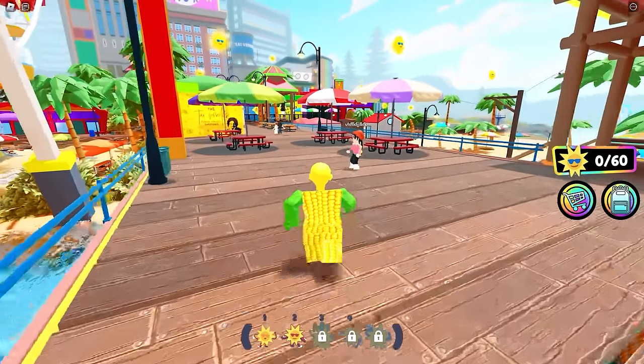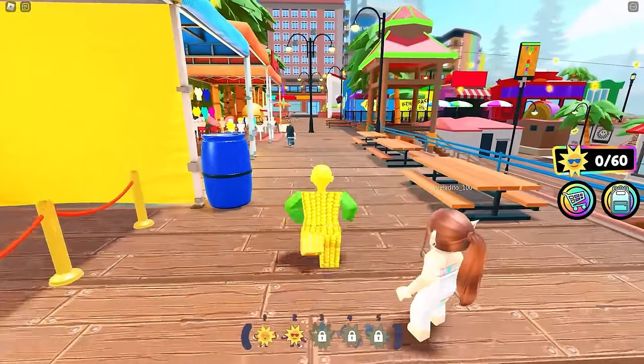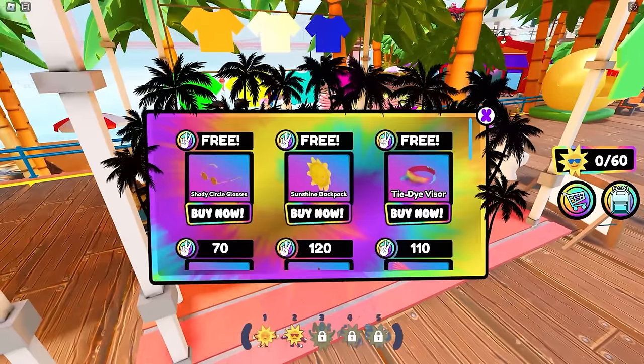It will be very easy. You just need to go to the merch shop to get the items. Follow me. And here's the shop. Step inside and here you'll see the three free items that you can get. Let's go ahead and claim them one by one. And another one. And another one. And another one. And there you have it.